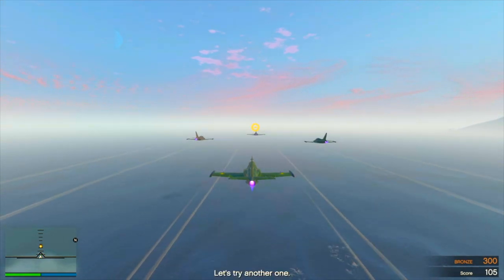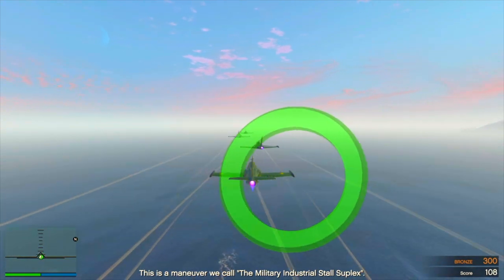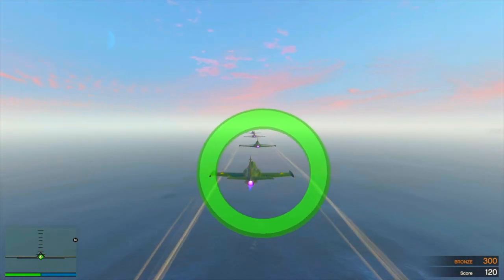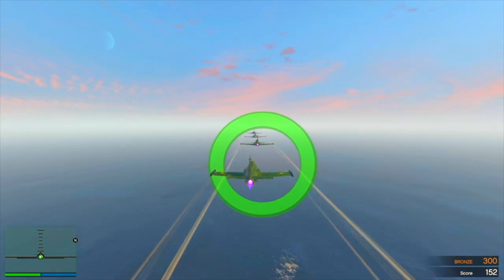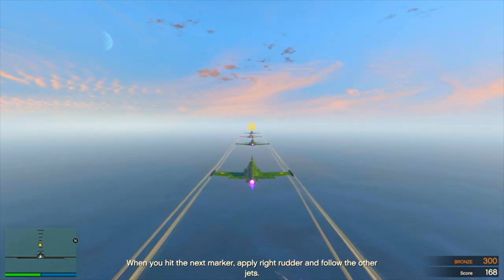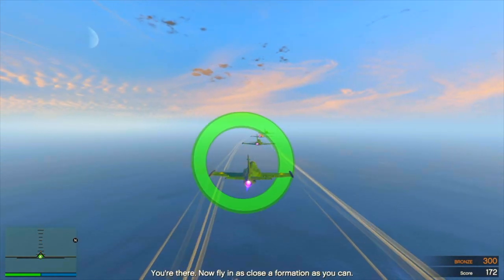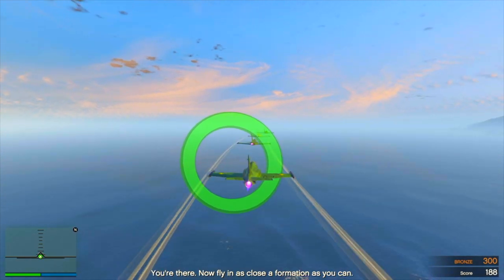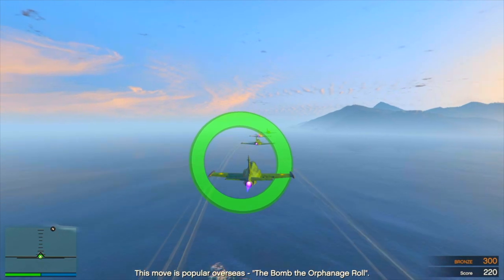Let's try another one. This is a maneuver we call the Military Industrial Stahl Suprex. When you hit the next mark, apply a right rudder and follow the other jets. You're there, now flying as close to formation as you can. This will be popular overseas, above the orphanage room.